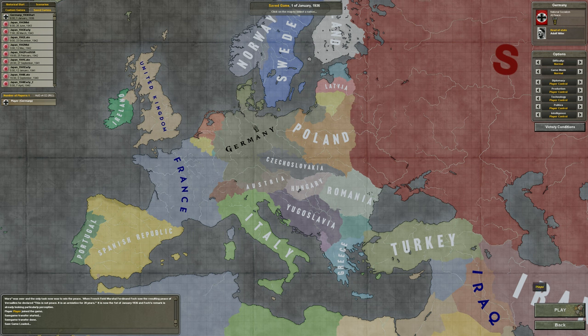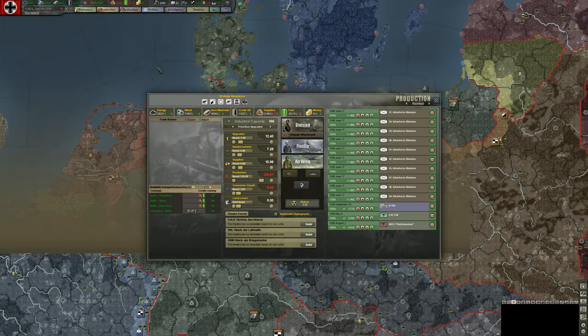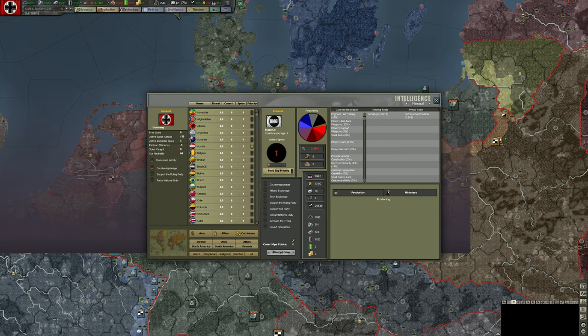We've finished explaining the user interface and core functionality, but there will be more as we play along. We need to set our own priority a little bit higher, at least while we have a limited number of spies. Let's get our national unity and ruling party support maxed out, and we're basically done with that.